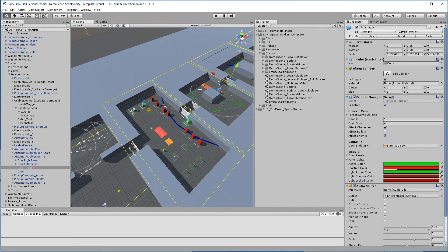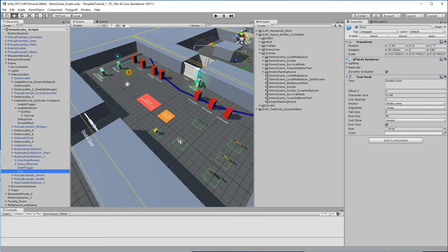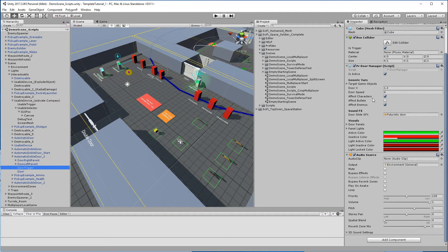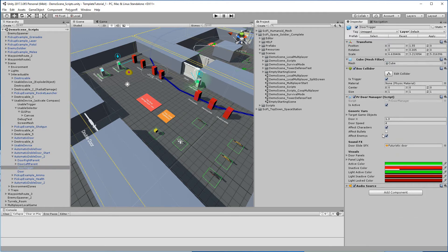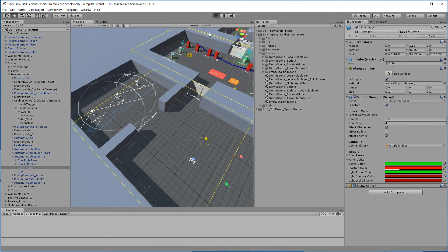You can check by selecting the assets and see how they are constructed and created — they have a trigger. All the interactive things have triggers. And we have the scripts and setups for the door, for instance. You can check them and see how everything is working.